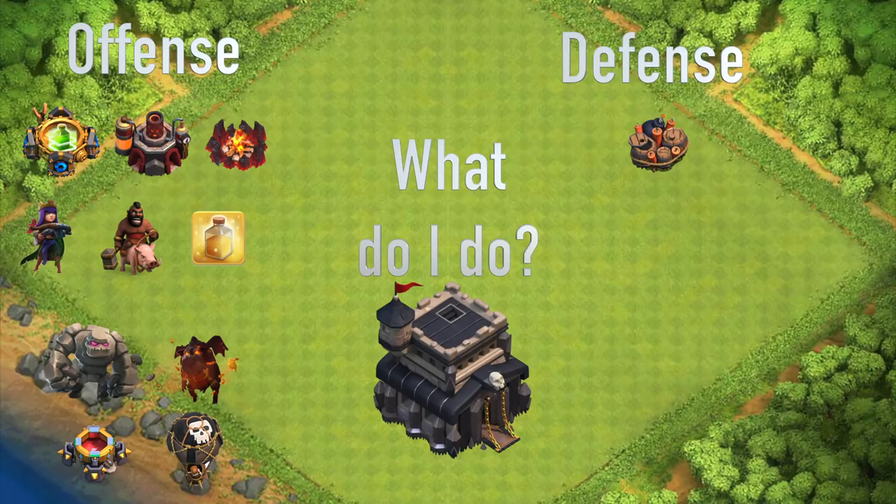Of course, build all your new walls and get them up to the level of what your previous walls were — so if you had those level 8 Town Hall 8 walls, the black skull walls, get those upgraded so you have the same level of walls all across. Get the new defenses upgraded to the previous Town Hall level: the new cannon, the new archer tower, the new air defense, the new Tesla. Get all of that upgraded to what was maxed for Town Hall 8, and get those traps maxed out for Town Hall 9.